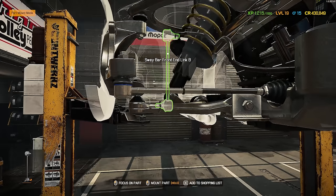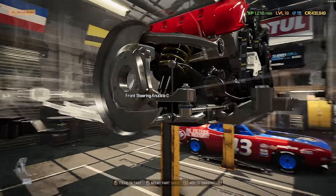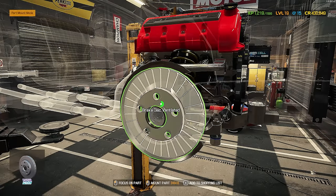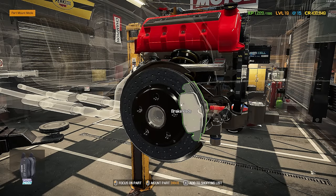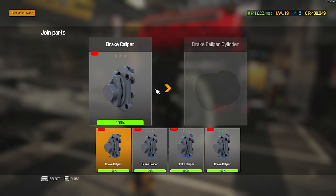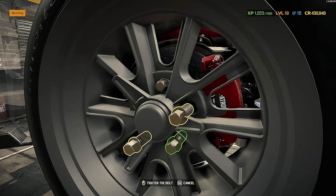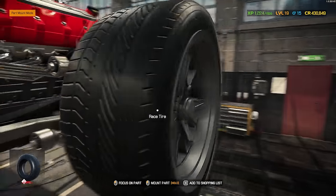Shock assembly goes on. What else do we got? Front sway bar end link. Now we can do our knuckle cover and the hub. Bearing goes on. Brake discs — I went for the ventilated carbon ceramic because we're going to want to stop this thing. Brake pads, wheel hub, and our caliper — which I painted red, because why not, I was in the paint booth anyway. Let's put on our tires. I actually picked the right one! And there we go — that side is built out. On to the other.